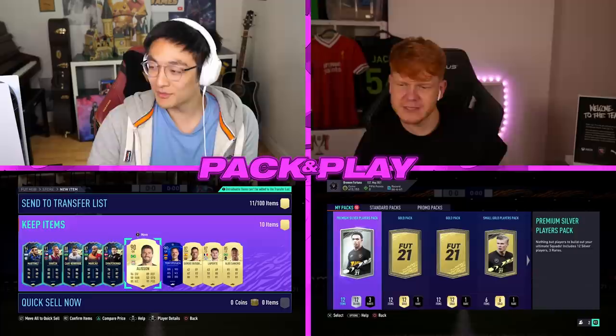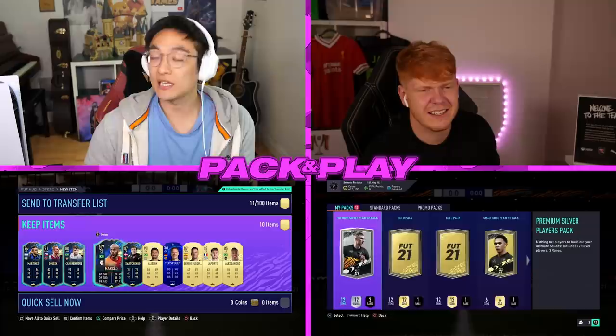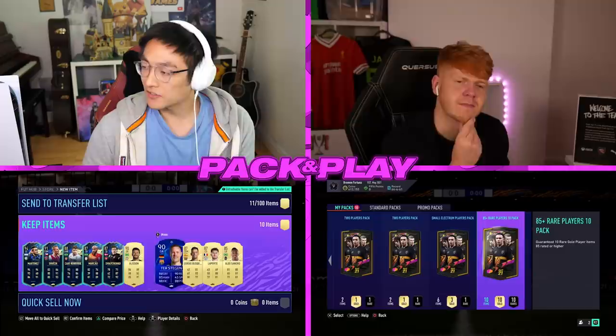We've got two keepers, but two is acceptable — any more than two becomes a bit much. I've got Martinez team of the season, Suchik, Chao Enrique the Brazilian left wing back from Ligue 1, Marcao, Svietschenko, Alisson, Testegen, Sergio Busquets, Laporte and Aleksandre.